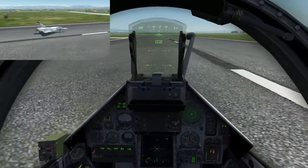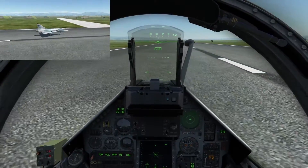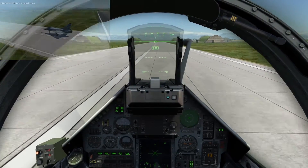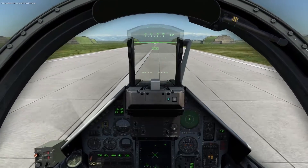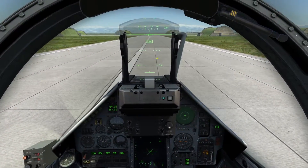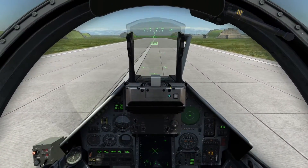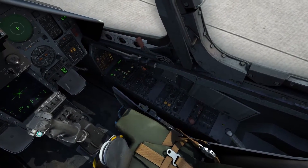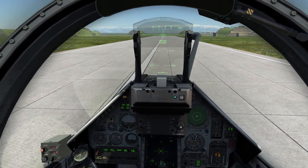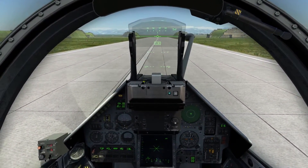Once you have slowed down enough you can activate nose wheel steering, and we're going to taxi out to the left once we are below 30 knots. And we are there. As a note — when you release the brake you can see the aircraft keeps rolling, so hold in the brake if you want to stop completely, pull the parking lever then release the brake, and that will keep your aircraft from rolling away.